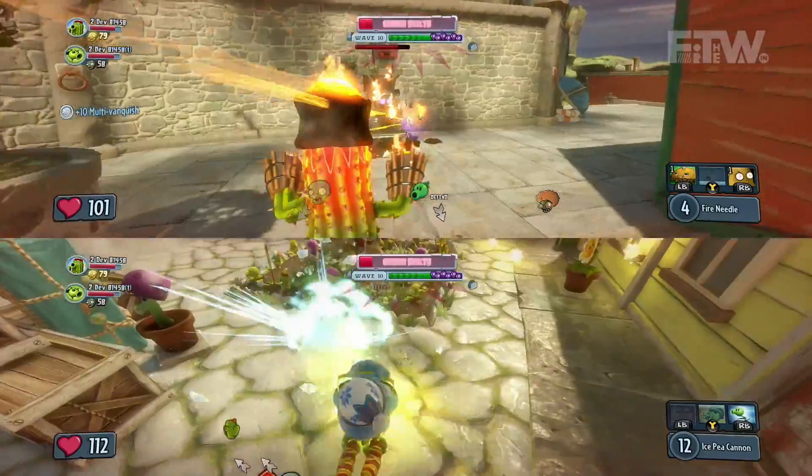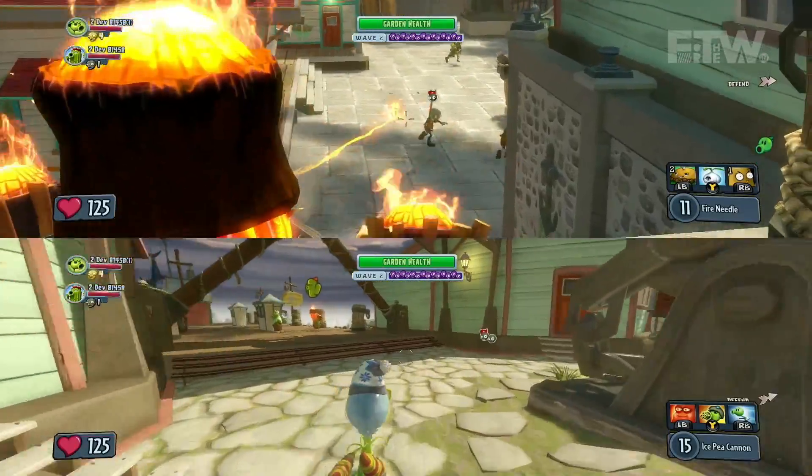So Justin and Gary are playing with the cactus and the pea shooter, but what's your favorite combo? Well, the cactus and pea shooter is a really good offensive combination. I usually like to have at least one sunflower on the team, because that's going to help you with healing and so forth.